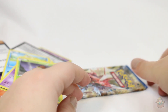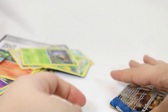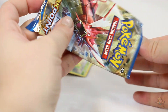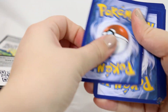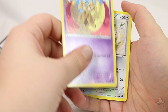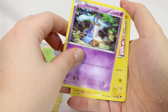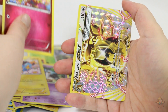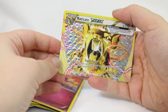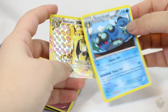Gotta move on to the last pack. Lapras, Doublade — sounds like I'm saying da-blade — Dunsparce, Blitzle, Pancham, Honedge, Shinx, Spritzy. Oh my — Raticate Break! Ooh. Shiny, shiny, another bright card. Excellent. That's cool. And a Seismitoad as our rare.